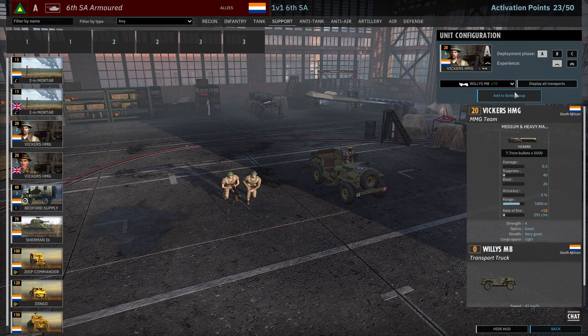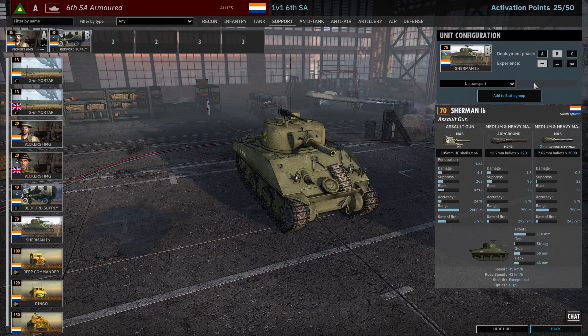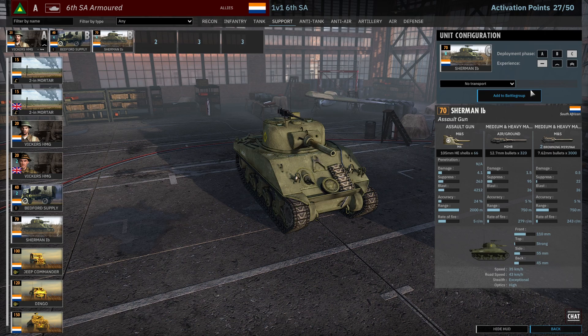In the support tab we definitely need some Vickers in A phase at least. We will need supply in B and potentially C phase. I do want the Sherman infantry gun — it uses quite a bit of availability so we bring it unvetted. Chance to hit isn't great anyway but it's got some blast, so let's bring it in B phase and C phase. And we need a commander.